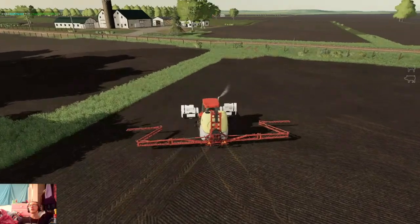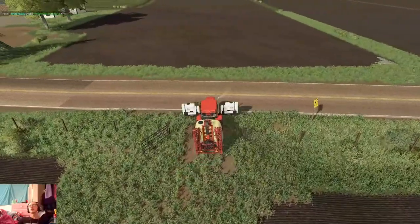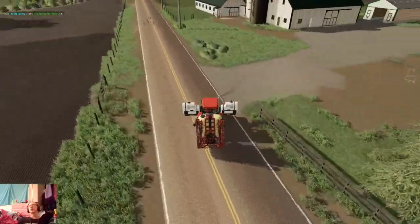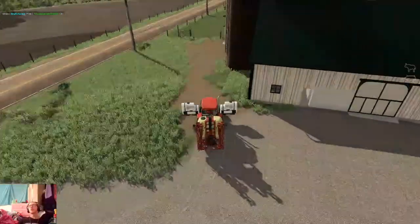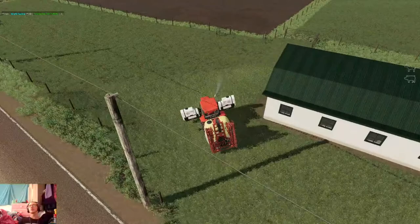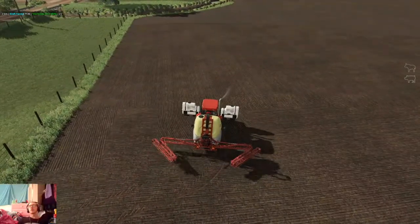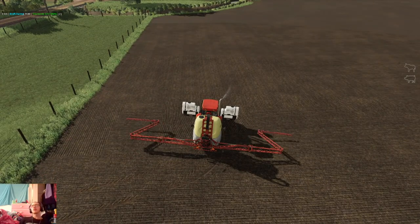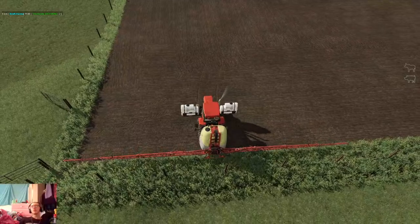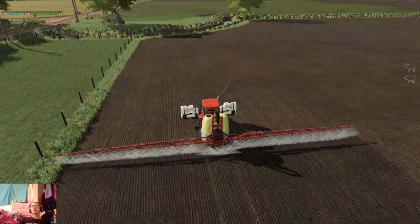We'll get this guy folded up and drive on over to our next field. We're going to do this one over here first, then back over here to do these two. Thankfully these gates are wide enough — just barely wide enough, but they're wide enough. We'll let it get unfolded so we know where we're going to position ourselves. Let's lift this up just a little bit because it almost went in the ground there.